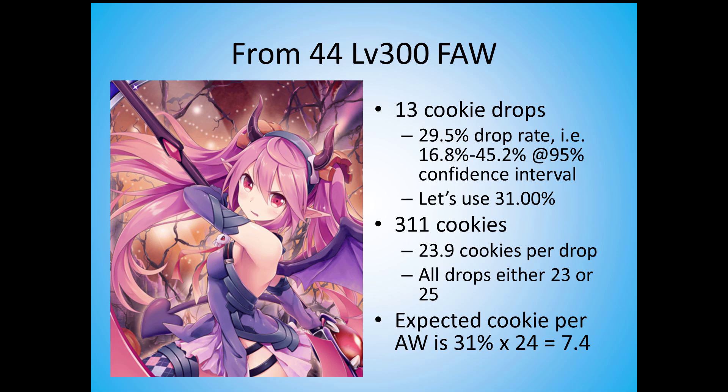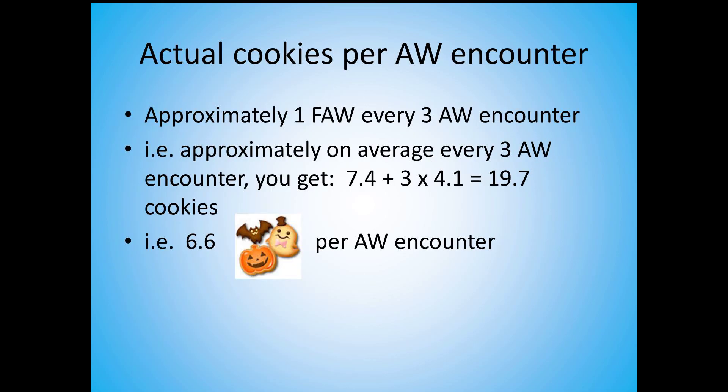So why do we need to calculate this? It's because we need to calculate the actual cookies per art witch encounter. Approximately you get 1 fantasy art witch for every 3 art witch encounters. So on average, for every 3 art witches you encounter, you get 7.4 plus 3 times 4.1, which equals 19.7 cookies — meaning on average you get 6.6 cookies per art witch encounter.